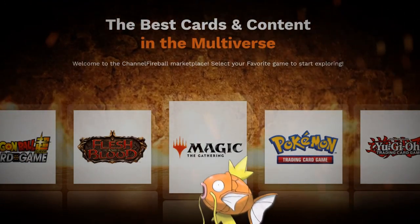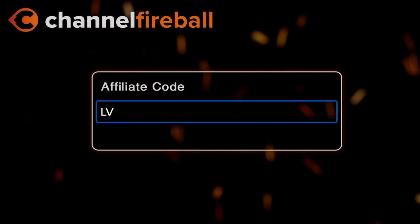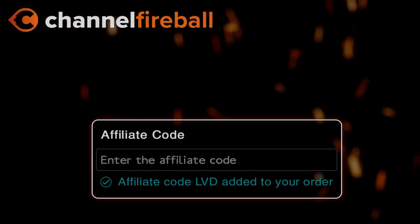Looking for magic cards or magic carbs? On the new CFB Marketplace you can buy sealed product and singles directly from local game stores. Support the channel by using the referral code LVD at checkout.